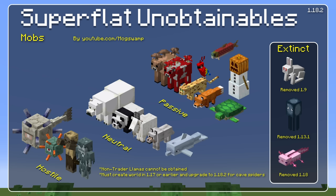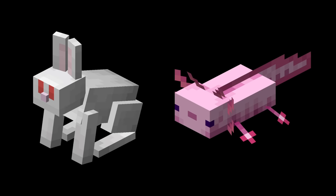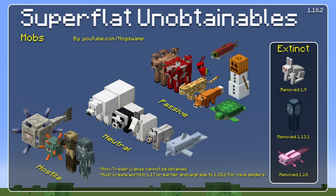The other three extinct mobs on this list were not as lucky as the glow squid. Each one was tragically removed from the plains biome, which makes them no longer accessible. But if you start back far enough you could definitely get a few rabbits and axolotls to breed, and you could name-tag a few squids, so they're all technically gettable.